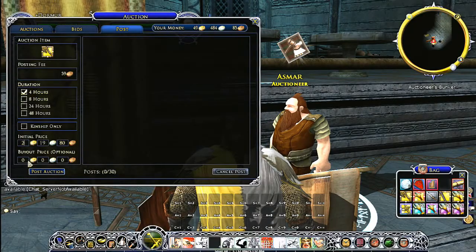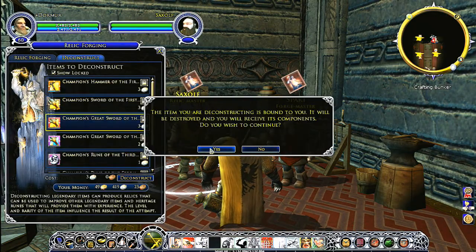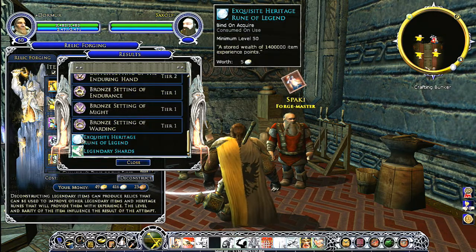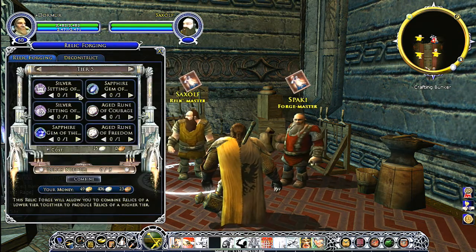All this randomization and the choices you'll make along the way means that sometimes you'll get an item that isn't exactly what you want. These aren't wasted finds because you can take these to the auction house and auction them off for their legacies, or you can deconstruct them into individual relics that you can then use on some of the other items that you're working on. We also have things called heritage runes — a heritage rune allows you to recover half of the experience points that you've gotten on a particular weapon even if you deconstruct it.